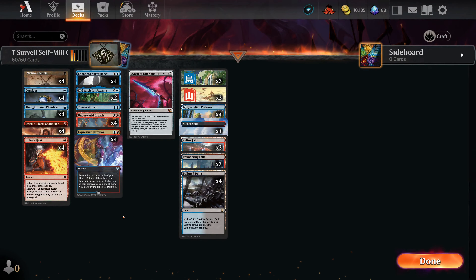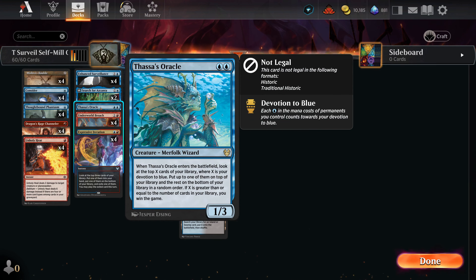Today's deck comes courtesy of Jack Smith on YouTube, who commented on my previous build of Timeless Surveil when the new surveil lands came out. He mentioned that Thassa's Oracle has a potential combo here, which is a really interesting way to use this card. Thassa's Oracle is very good if you can mill a bunch of cards, and we'll support that with Underworld Breach.